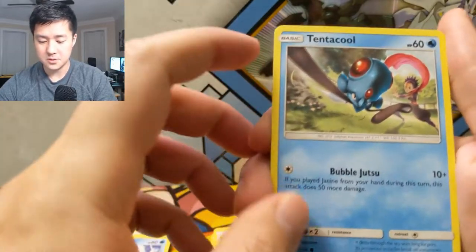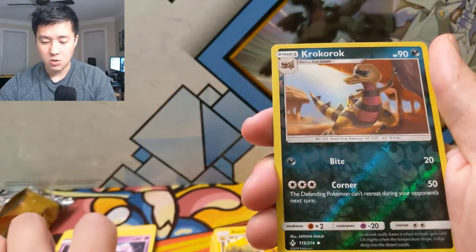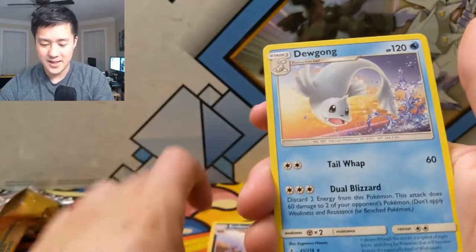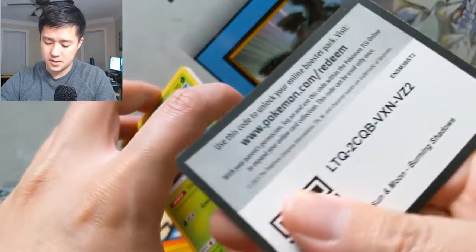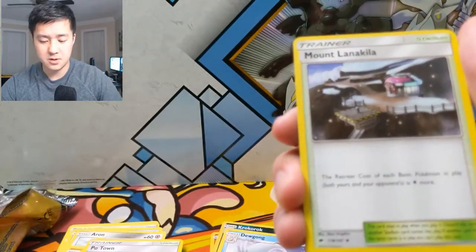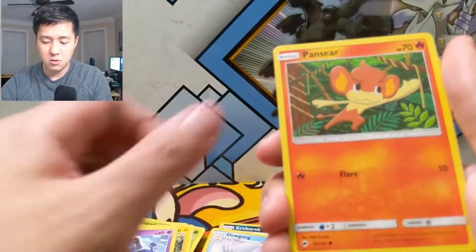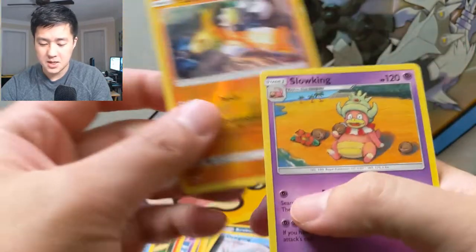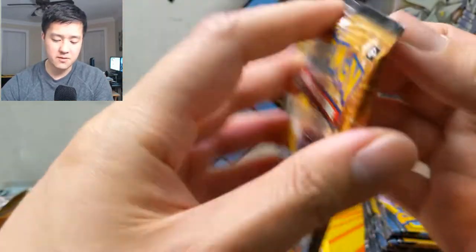Squirtle — nice. Tentacool — that's cool, looks like a ninja one. Aaron, Sandshrew, Gastly, Croagunk — always hard for me to say — and then a Dewgong. Let's do a Burning Shadows pack before we forget, still always looking for more of those rainbow rare Charizards — yet to pull one, that would be amazing. Psychic energy, Potttown, Mountain, Natu, Electabuzz, Wimpod, Togedemaru, Croagunk, Pansear, Magikarp, Aipom, and then a Slowking. Pretty rough opening so far. Let's go into the next Unbroken Bonds pack — we have a Meowth and Lucario.